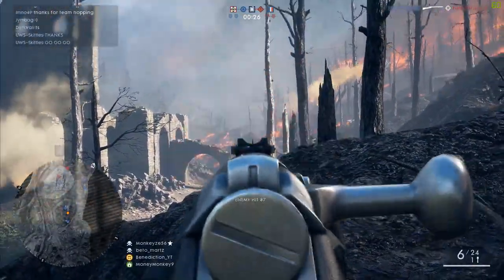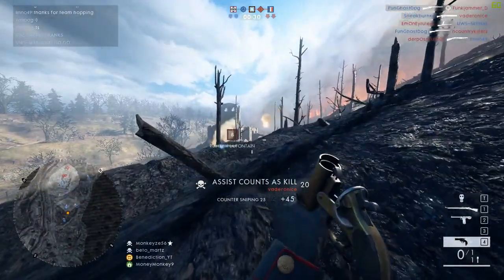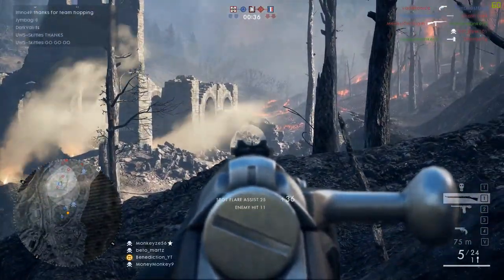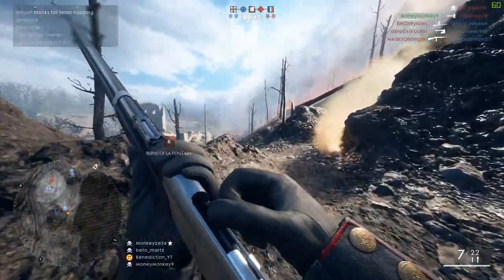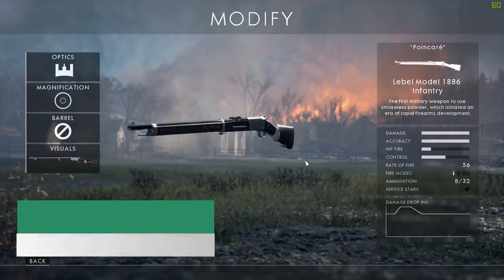What's going on guys, Ben Addiction here, hope you guys are doing great today. Today we're going over the Bell Model 1886 sniper rifle, specifically the infantry variant of this gun, not the sniper edition, because I play the aggressive sniper role. I want to go over this gun with you guys, go over some details and just how great this gun is, so let's dig right into it.